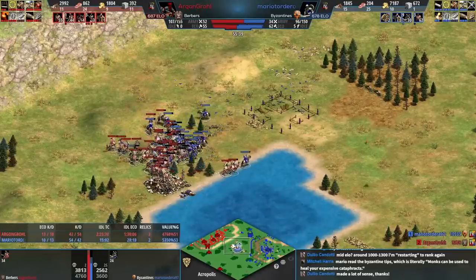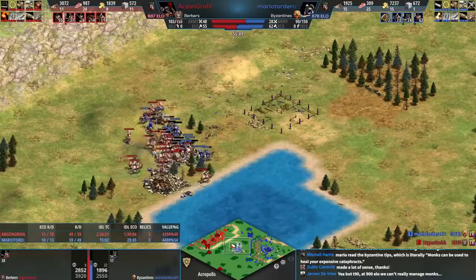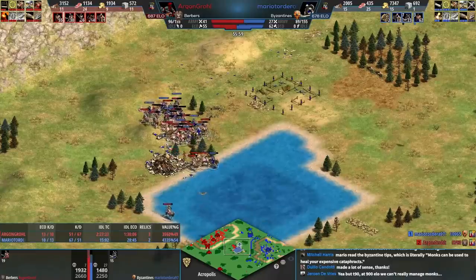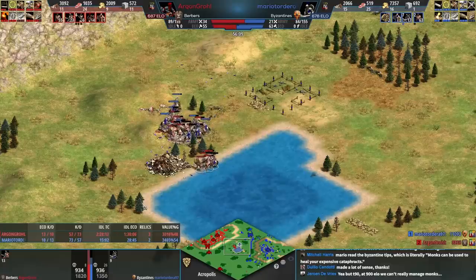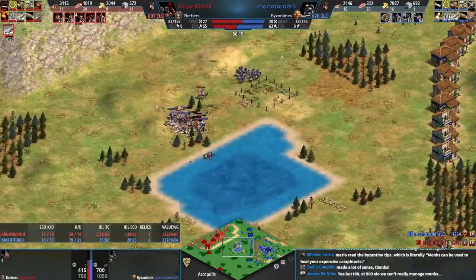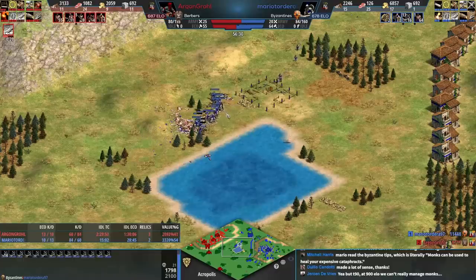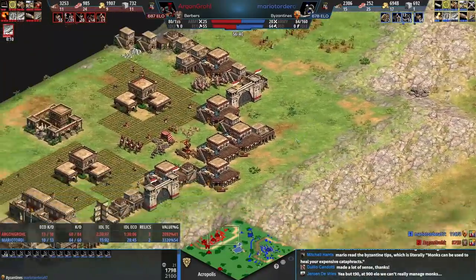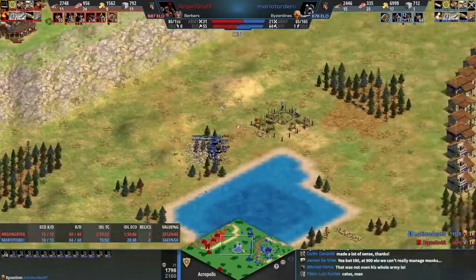Heavy camels are cheaper because you don't need as many upgrades, and you can produce them out of stables — making them a really good play here. But wait — the cataphracts were heavily outnumbered there. What?! I take it back — elite cataphracts own camels! That's awkward for red because if red tries to go pikeman, pikemen are even worse against cataphracts, I think.